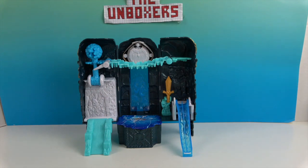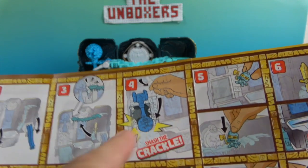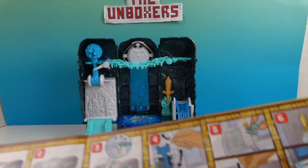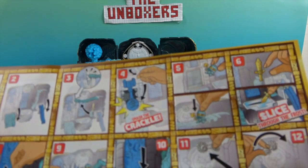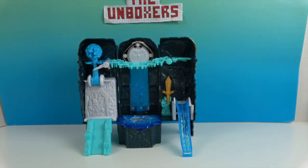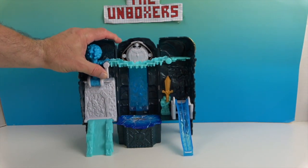Step three says to bring over that ice bridge, which is right there. Step four says we take this and smash it into there to crack it and get one of our mini Treasure X figures out. So under... that releases it.